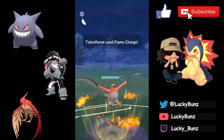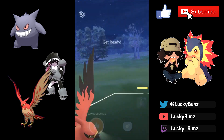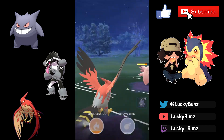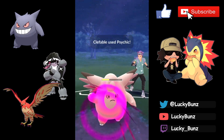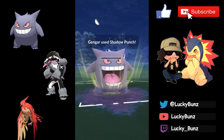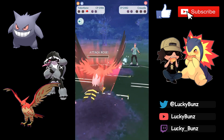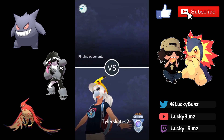Can't do much against Clefable with Obstagoon but we have Gengar and Talonflame plus two shields. Sludge Bomb directly burns off their first shield. Cresselia comes in — if they have Future Sight this could be really bad. We gamble with Flame Charge; it ends up being Moon Blast — good. We get a second Flame Charge, double boost going. Third Flame Charge burns their last shield. We finish Clefable with Gengar, and Talonflame tanks the last Moon Blast. A close battle that really came down to the wire.